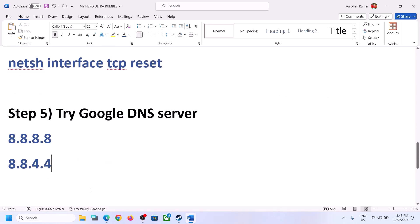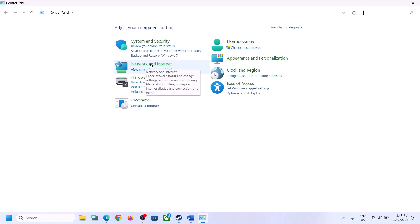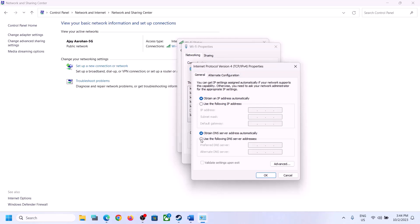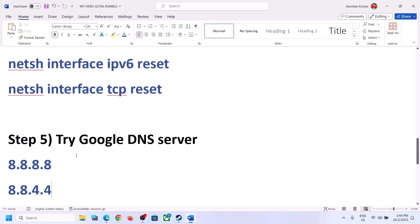The next step is to try Google DNS. Type 'Control Panel' in the Windows search box and open Control Panel. Click on Network and Internet, then Network and Sharing Center. Click on your Wi-Fi or network name, then click Properties. Select Internet Protocol Version 4 and click Properties. Select 'Use the following DNS server addresses' and enter 8.8.8.8 as the preferred DNS and 8.8.4.4 as the alternate DNS, then click OK and Close. Launch the game and check.